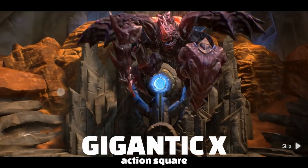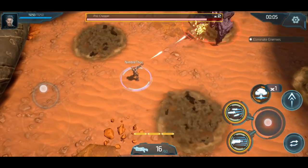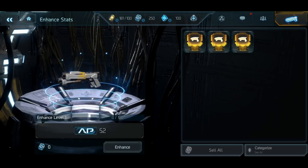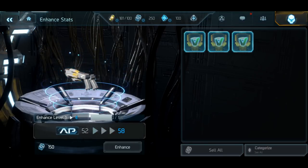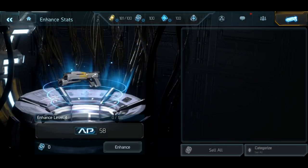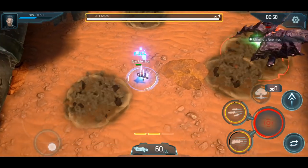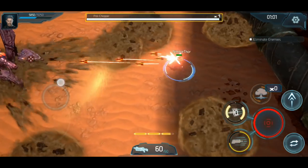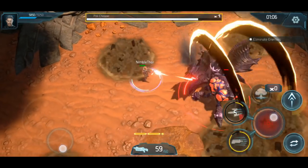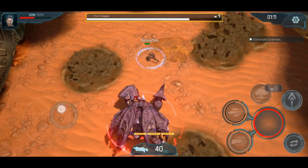Gigantic X is a sci-fi themed dungeon-crawling action RPG shooter, with three classes that we can freely switch between before each level, each of which come with unique abilities and room for two equippable weapons. Although the UI is a bit confusing in this game, the single joystick controls are really tight, and the over-the-top monster designs just look and feel amazing, reminding me of the Monster Hunter-inspired MMORPG Rangers of Oblivion. While currently only featuring single-player campaign missions, multiplayer game modes are expected to arrive on the game's May 4th global release date. The game design means the multiplayer mode could turn pay-to-win, so I'm personally hoping for a co-op game mode instead, more like in the vein of Left 4 Dead, for example.